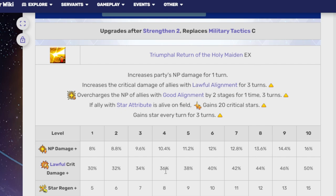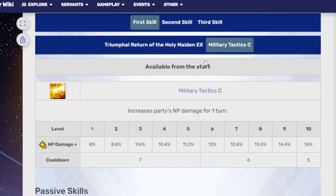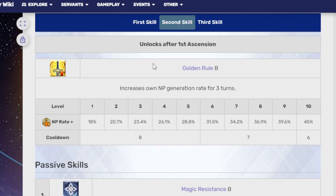That new skill is good for Jeanne-related teams — Kublai Khan is Lawful Good and star-aligned, and Mysterious Heroine XX is also lawfully good and star-aligned, so keep that in mind for shenanigans. For now, stick with Military Tactics, which is a 16% one-turn NP damage increase. Golden Rule is an NP generation rate upgrade for his Arts cards — a 45% buff on a six-turn cooldown.